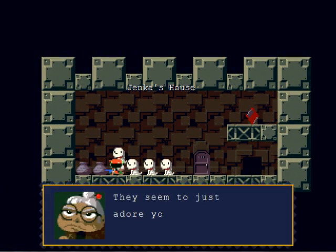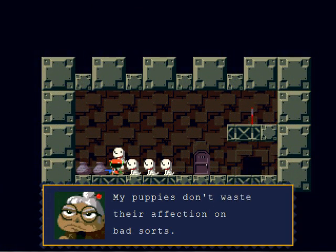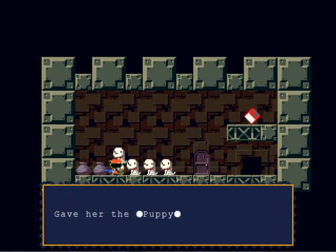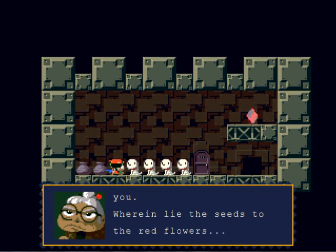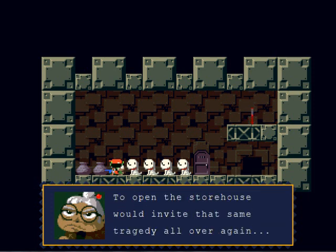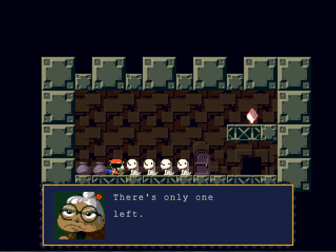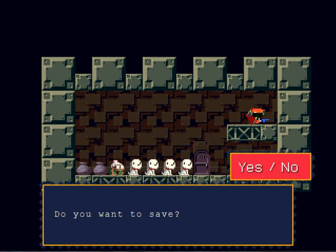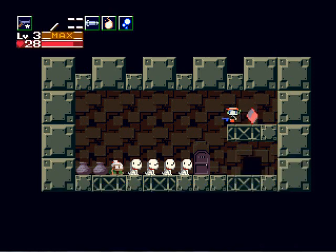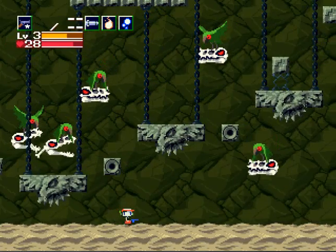Back to Jenka — that's puppy number four! They love me. I'm after the storehouse key to prevent the red flowers from being stolen. Only one left — let's go get the last puppy, this one's really easy to get too.